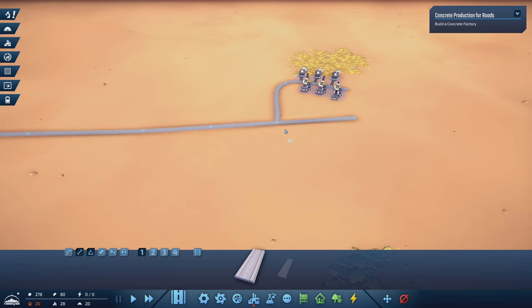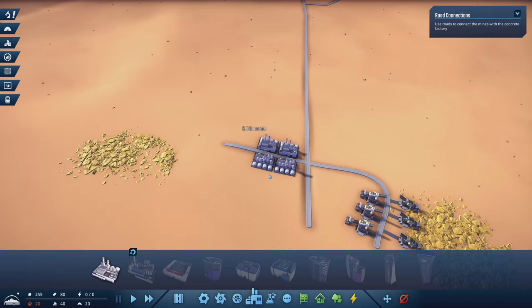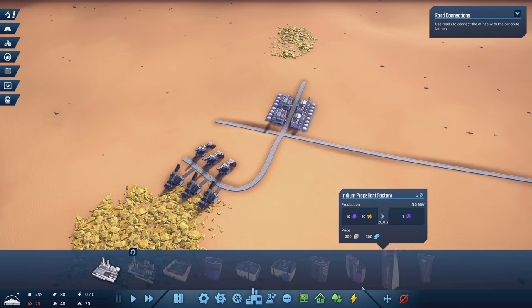For concrete, we're going to have this road go off this direction and then have the concrete factories be here, here, here, and here. We'll start with four of them for now for the supply. It only needs these resources to create it, but it also needs power. Before we run out of concrete, let's take a look and make sure we have power.